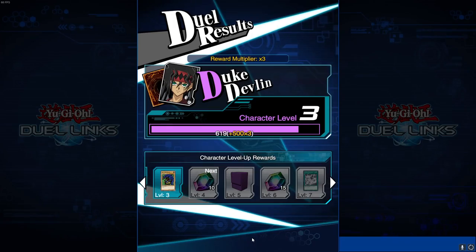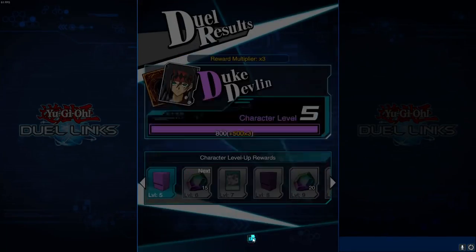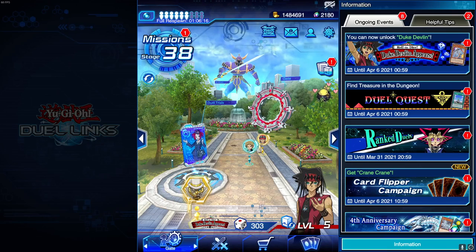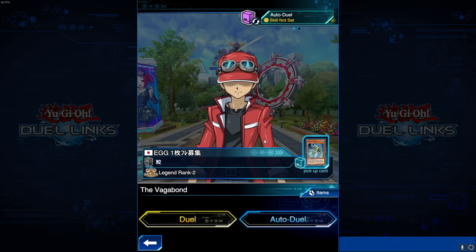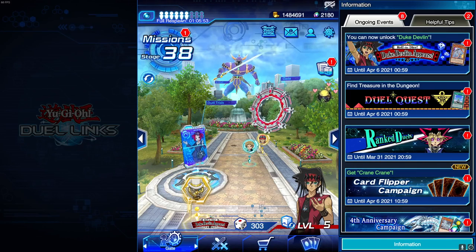As you can see, that duel didn't take too long and that's another 1500 XP and two more levels. Obviously the higher you level, the harder it gets, but this method is solid. The only opponent you might struggle with is the Vagabond since they play meta decks, but you still get a good amount of XP even if you lose to them.